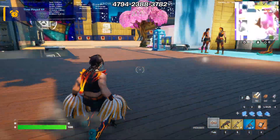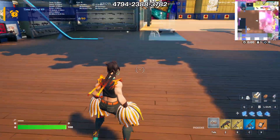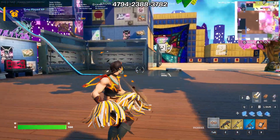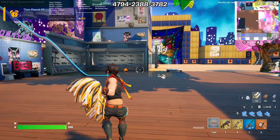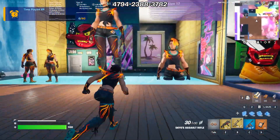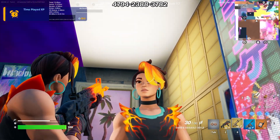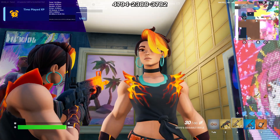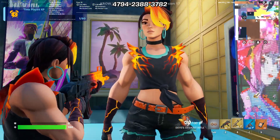Quick rundown — top to bottom: quick sprint, quick slide, quick mantle, and a quick jump. Because she did not come with a pickaxe, these look pretty awesome on the skin and match the vibe. I definitely want to get a more aggressive pickaxe that fits her energy better.